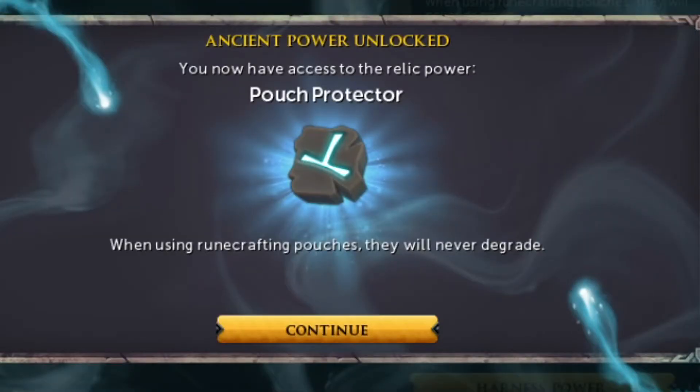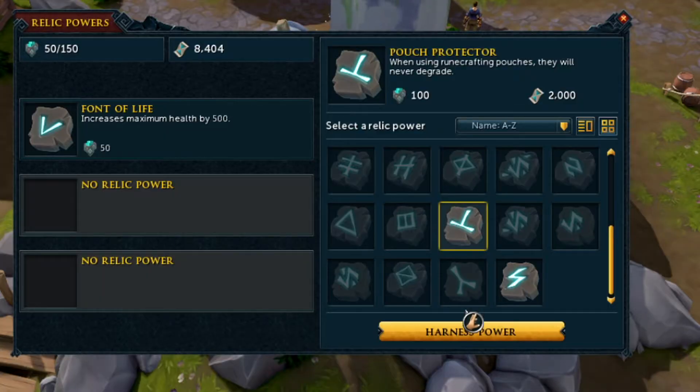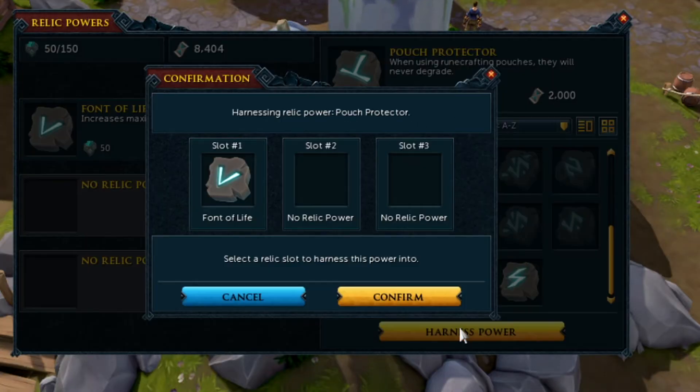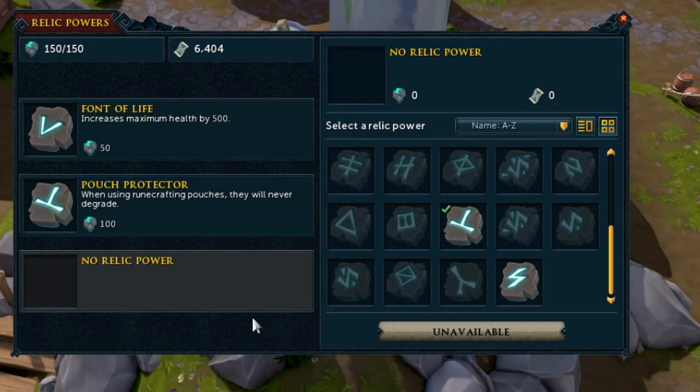When we use the Threads of Fate with the monolith we'll unlock the Pouch Protector relic power. Let's use the relic with the monolith. We unlock the Pouch Protector — when using runecrafting pouches they'll never degrade, which is really nice to have on an iron man. Now we have to unharness the relic power we got in the last video to make room for this one. Now we have the new one active and ready to go.